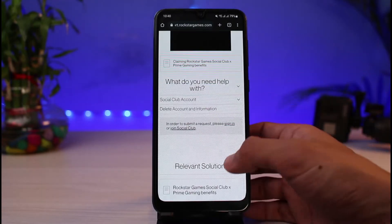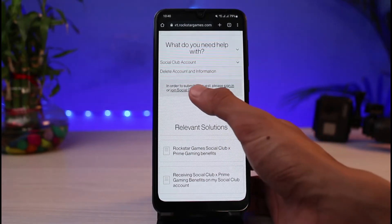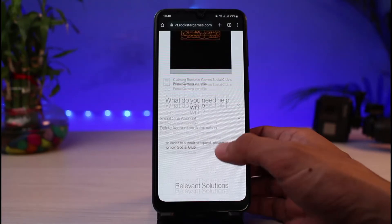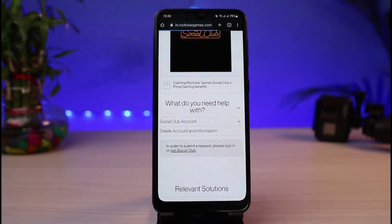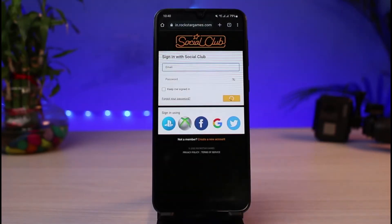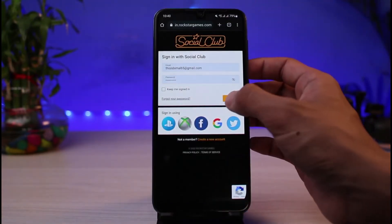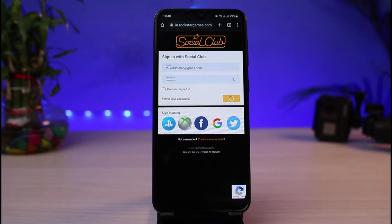As soon as you tap on 'Delete Account and Information,' it will ask you for relevant solutions. You can see that in order to submit a request, it says 'Please sign in or join Social Club.' So what you have to do is make sure to first of all sign in. Tap on the sign in button.